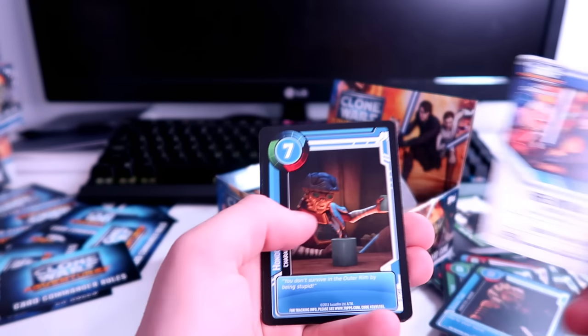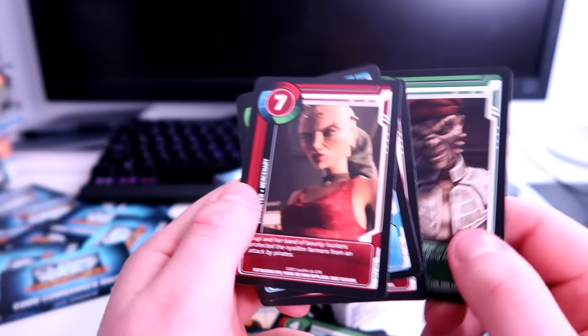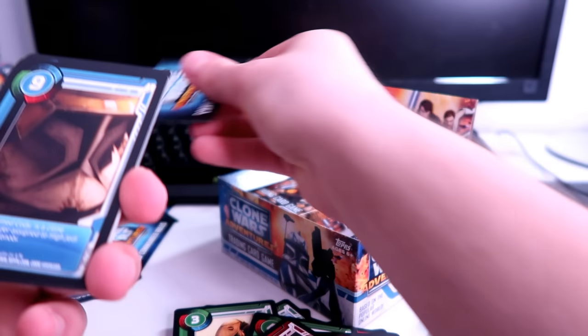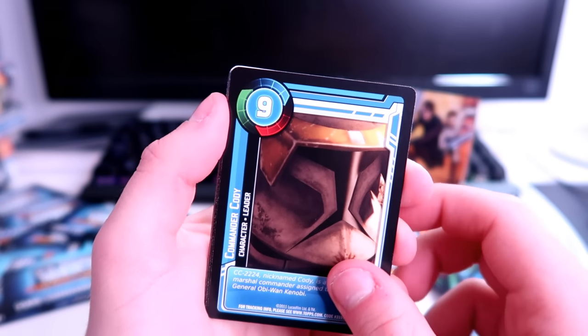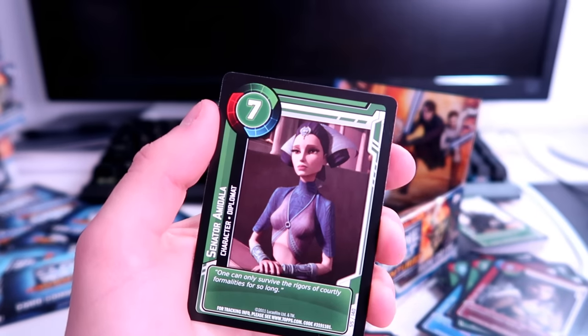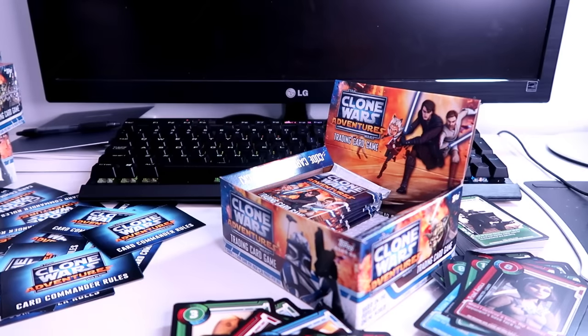Magna guard fighter. Chancellor Palpatine in holo foil and Ahsoka Tano in holo foil — if I could get every major character in holo foil I'd be pretty happy. Hondo again, a pirate character, and Sugi. Some characters I care about, others not so much. Commander Cody — I'd love to have that in holo. Ahsoka Tano again, another Anakin variant, Padme Amidala in holo foil — another Amidala. Plo Koon, Wolf Ularen — he's a cool character.